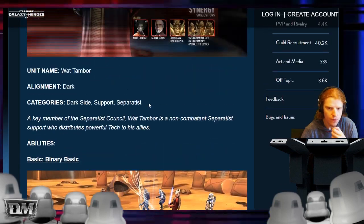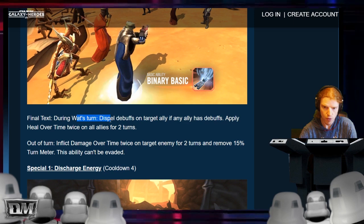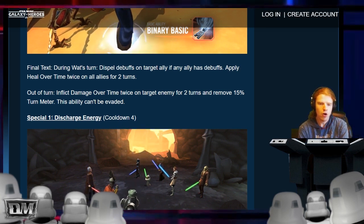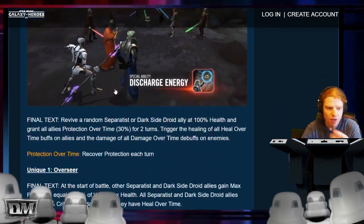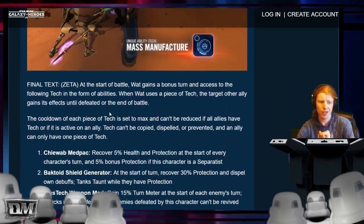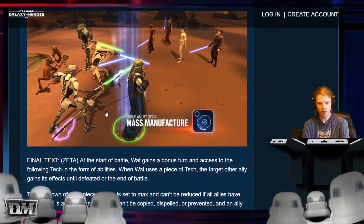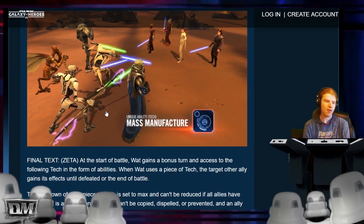I gotta go over this again. He counts as a Separatist. His basic is amazing — during his turn, dispel debuffs on target ally, apply heal over time twice on all allies, and you can trigger the heal over time effects too. Out of turn, if he gets retribution or called to assist, he puts the DOT on enemies. That is such a cool mechanic. I think this character is one of the coolest design characters I've seen. I wonder if he'll be good enough to push the Separatists over the edge. Now with all the Geo broods and new characters, and Nute Gunray lead — I think Separatists might actually start being a really good faction. This is very exciting.